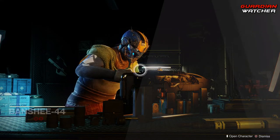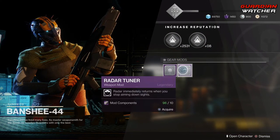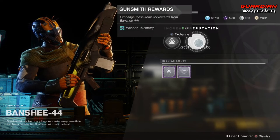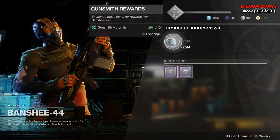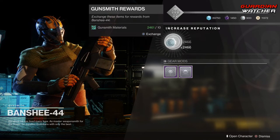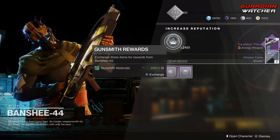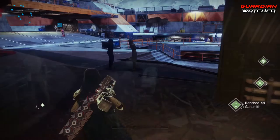If you make your way to Banshee-44, you can see that we do have new gear mods for Forsaken. As of right now, we have a recovery mod as well as a radar tuner. If we go ahead and turn our wonderful reputation in — it takes forever because it only lets you do 10 at a time — we can get an Engram and grab new Forsaken Gear.